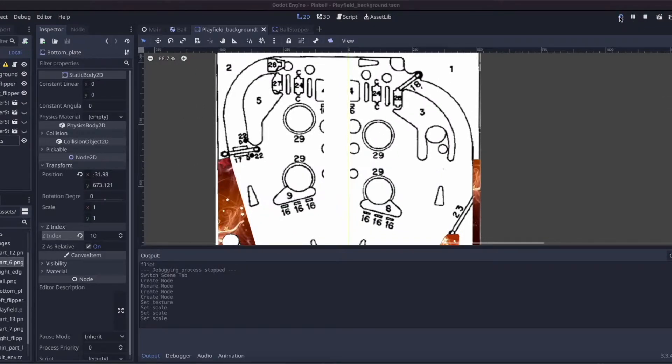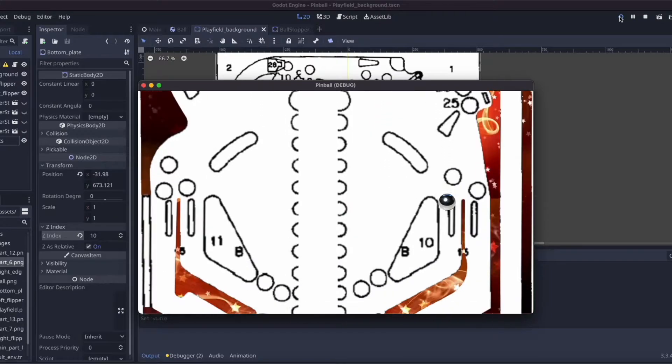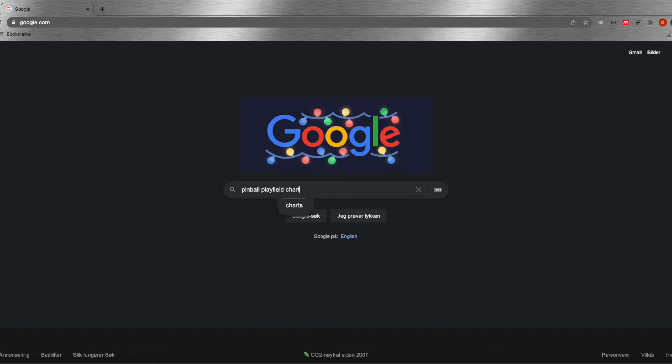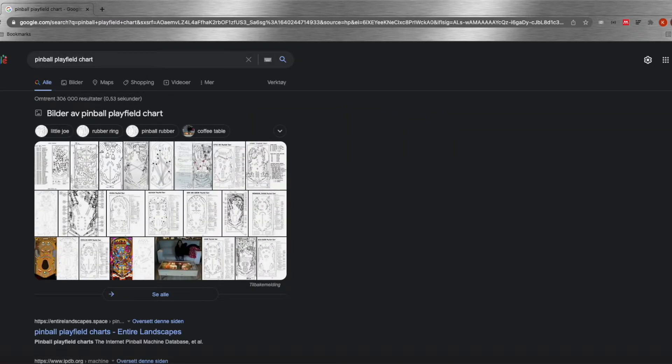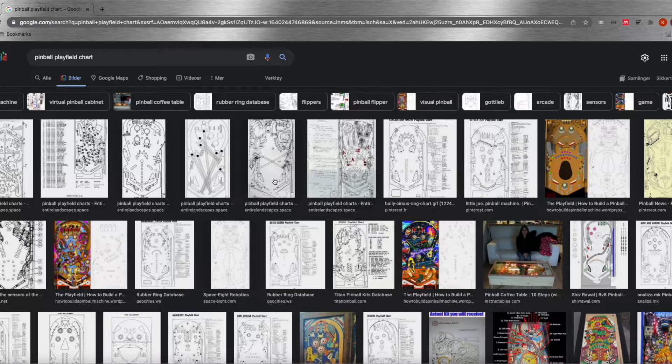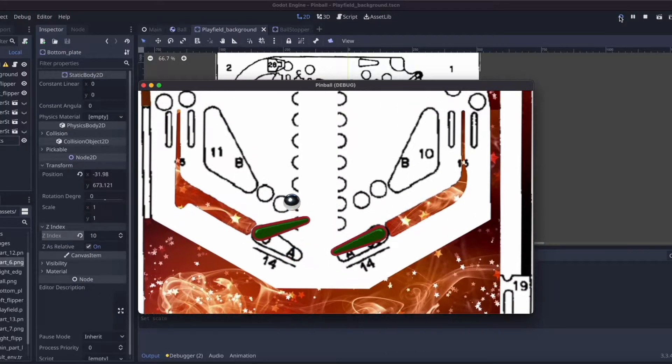This project is pinball, and I've already started laying out the level and trying to get the flippers to work. I found a playfield chart on the web, modified it slightly, and I'm using that as a layout for my level. And after all it's Christmas, so I'm using a little bit of a festive theme.